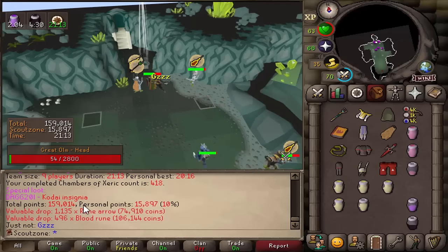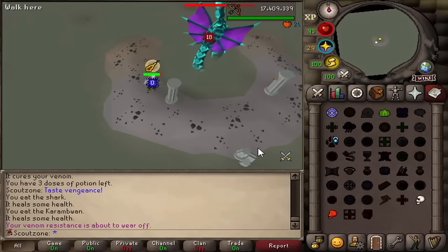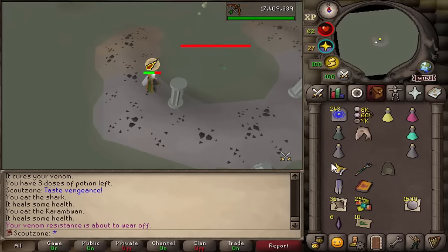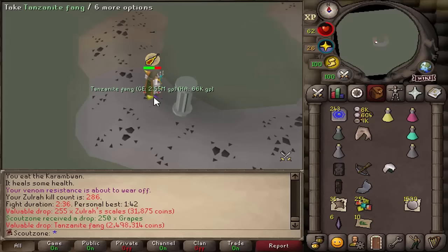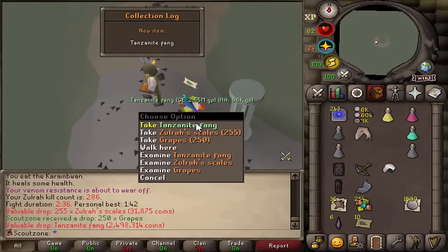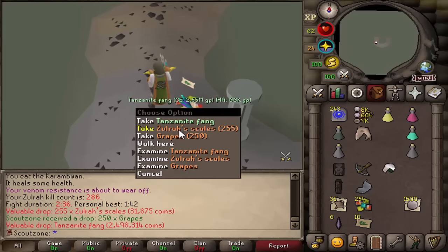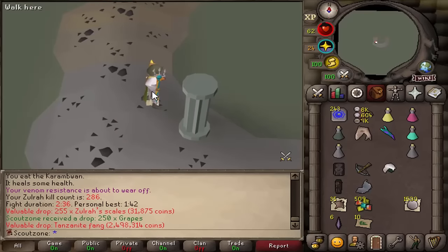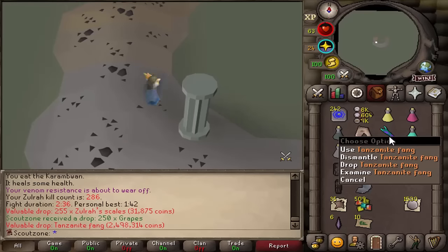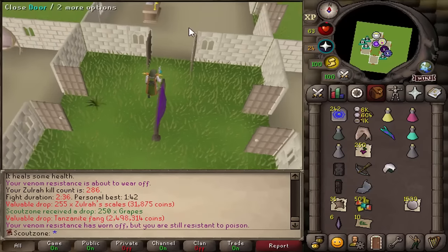Oh my god, it's over! We got the Tanzanite Fang for the Inferno! 286 kill count — pick it up! We got the Tanzanite Fang before the Magic Fang and before the Serp, and I'm very happy with that. Collection log — Zulrah. It's done!